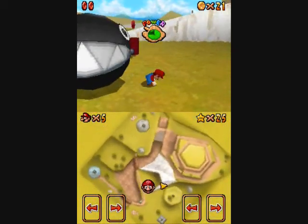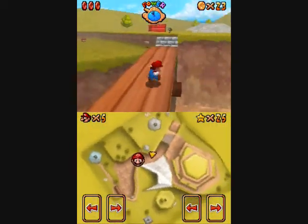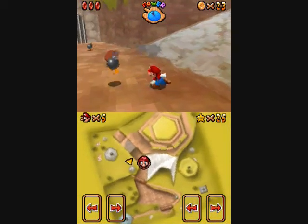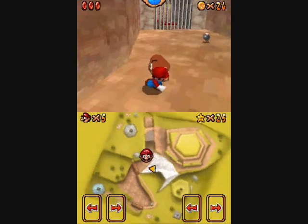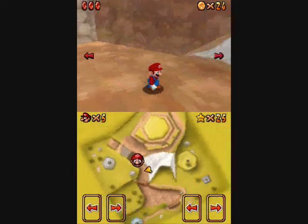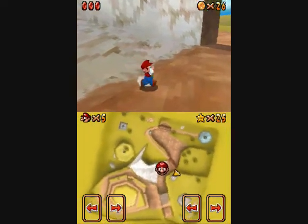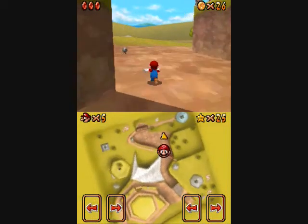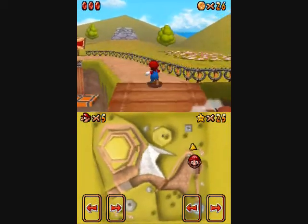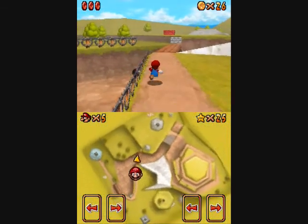You just gotta kind of rely on the smaller enemies and the red coins for the most part. There is a super mushroom up there where I was originally heading. I just want to say in advance that you should probably, after you get the mushroom, use it to smash down the stumps — the stumps in the area with the two red coins over there. You'll see what I'm talking about when I get up there, I'll mention it again.